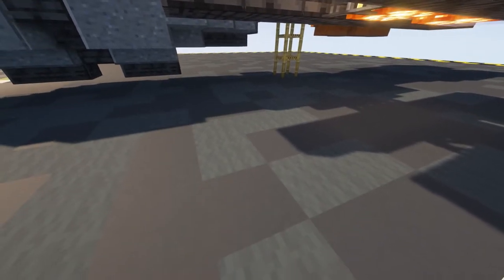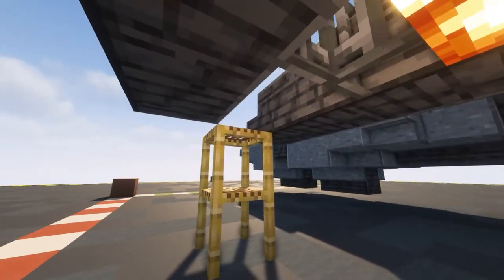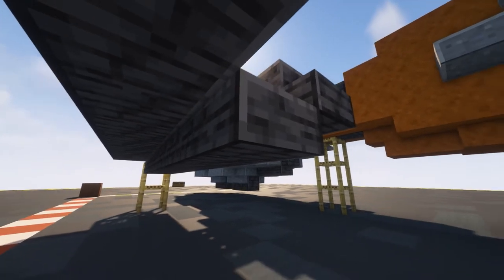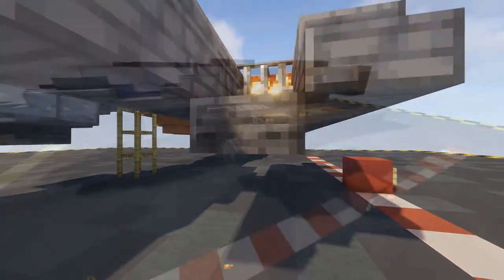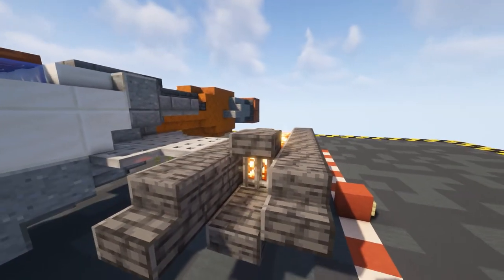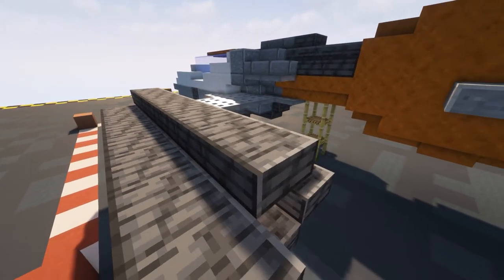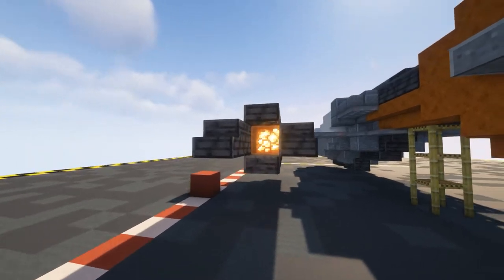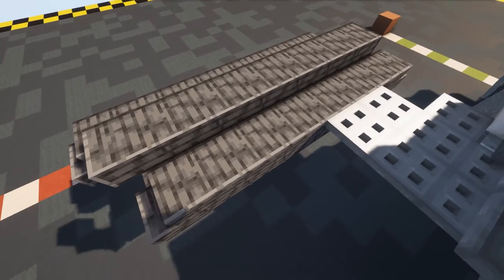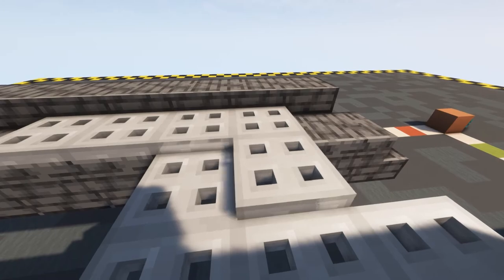We need to close this engine off - put in a temporary block here and one on top, then coming off of that temporary block put in a row of polished deep slate slabs, close it off on top as well with polished deep slate slabs, and move this all the way back. That gives us the main part of our engine. To attach this end, use iron trapdoors and put a row of four in there, then coming off of that one two and three to get this nice little shape bowing out.